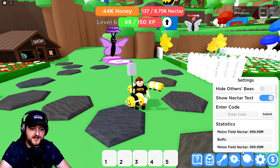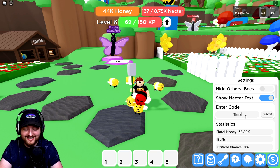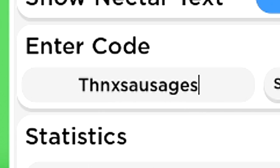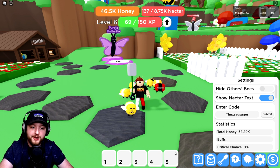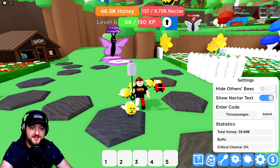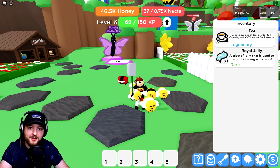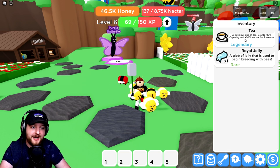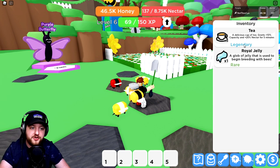Okay it's a good one! The code is 'thanks sausages' - I don't know why, but it's 'thanks sausages'. Three, two, one - boom! There we go, we get one royal jelly from that, and we also get three cups of tea, which is a really really good boost. I would personally recommend saving these teas for when you want to do a nice field grind - gives you extra capacity, extra boost, all that kind of thing.